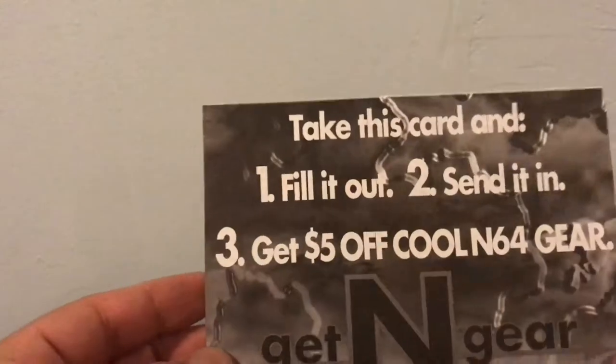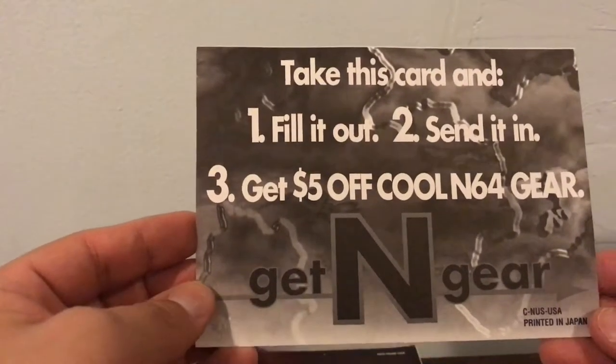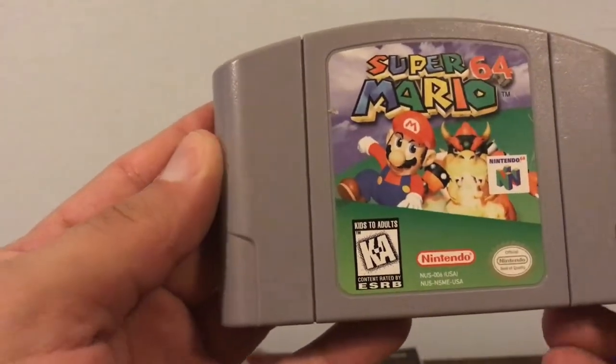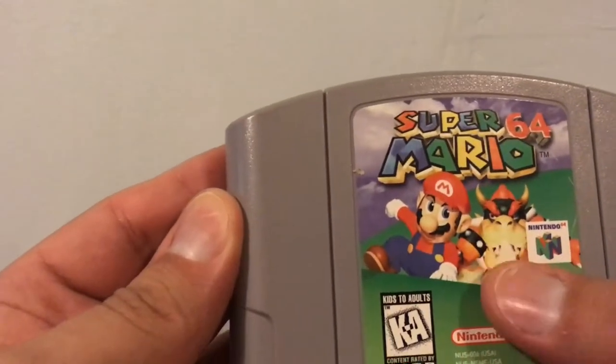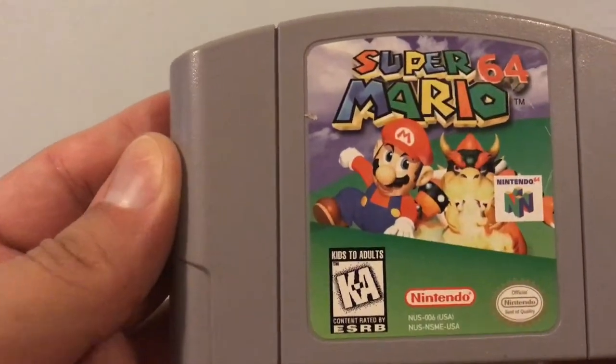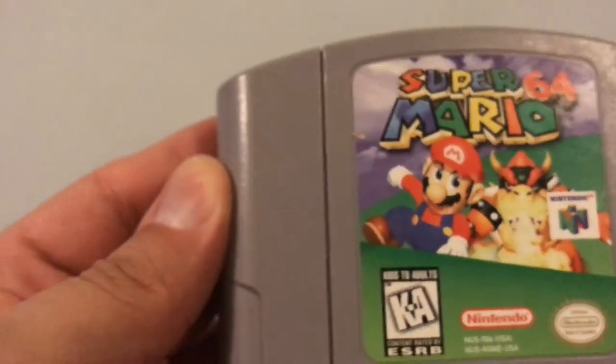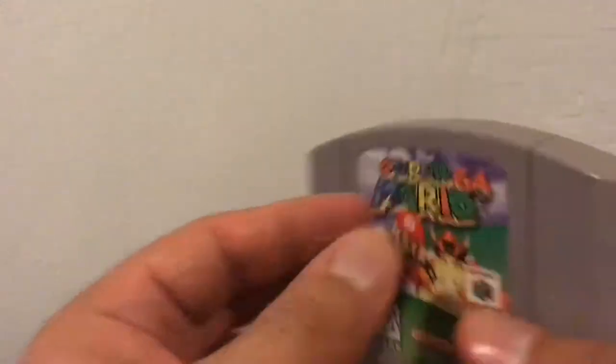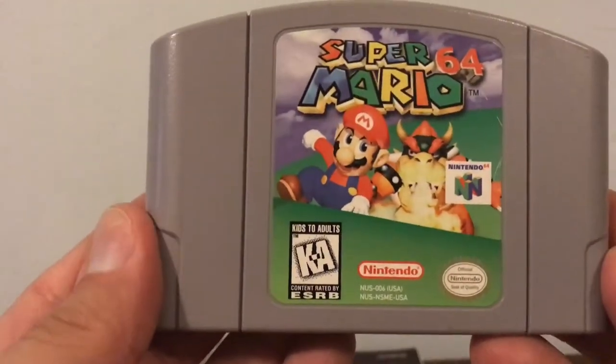There are some N64 instructions and a business card — fill it out, send it in, get five dollars off cool N64 gear. There's no plastic on the game but we have the cardboard insert and the game right here — Super Mario 64. It looks like a very good copy. With age you can't see the detail on Bowser's mouth fully, but it's not worn out. Let's see the back, let's see the inside.